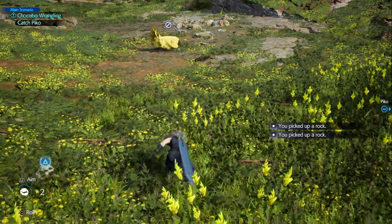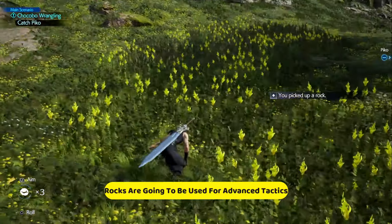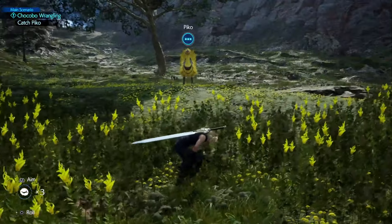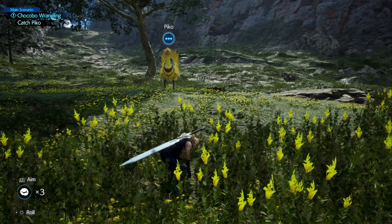In most of the situations where we're trying to catch a chocobo, you're going to find rocks like I just picked up there. Now Pico is looking dead at us and he's not moving — you'll run into this sometimes.